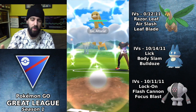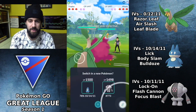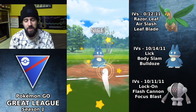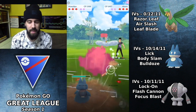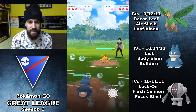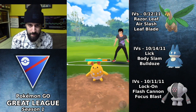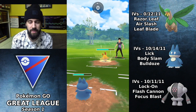The next battle — opponent leads Alteria, a very unfavorable matchup for us, so I instantly switch into Munchlax. Munchlax really operates well as a safe switch — worst case they bring in a Fighting type, but a lot of times they come in with Azumarill or Registeel, and Munchlax performs really well against those. An Azumarill comes in and we just spam Body Slams.